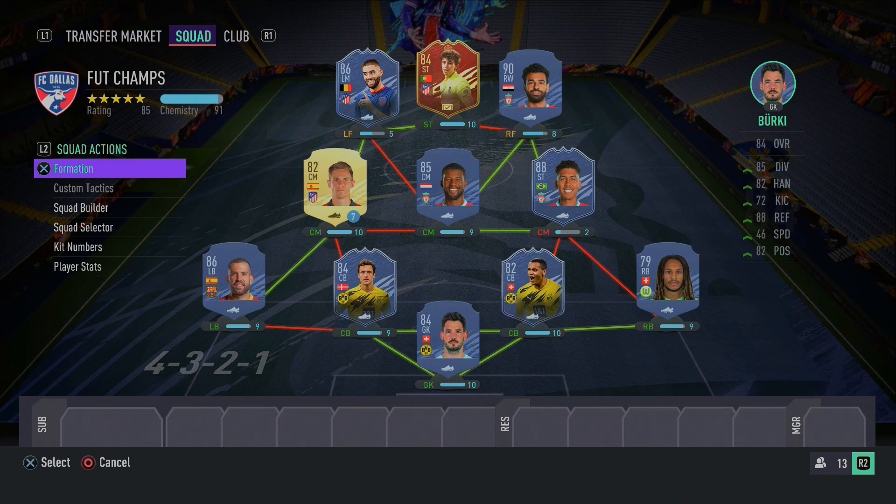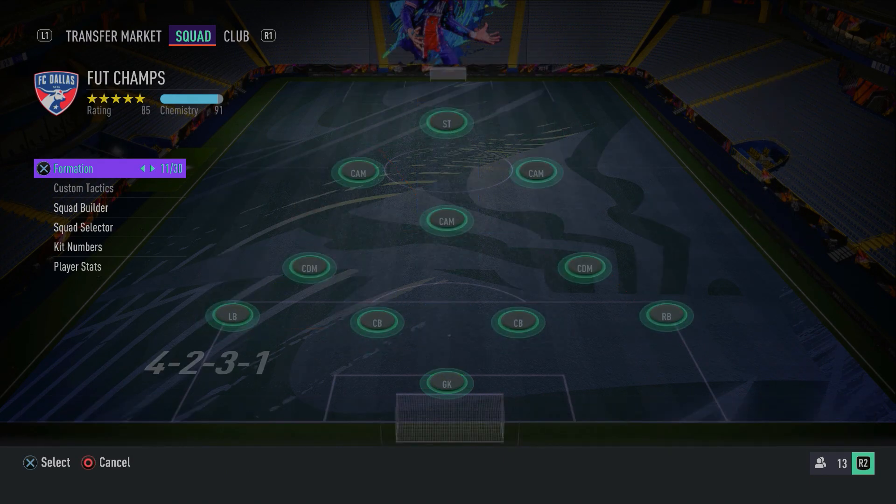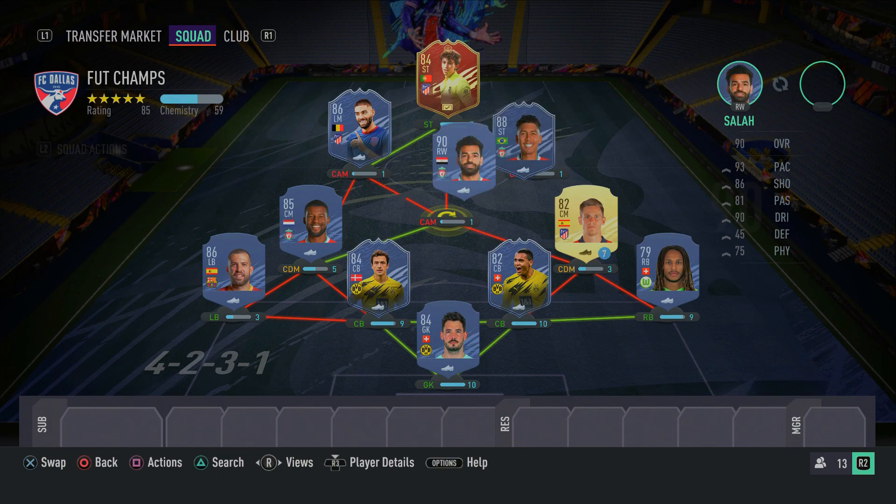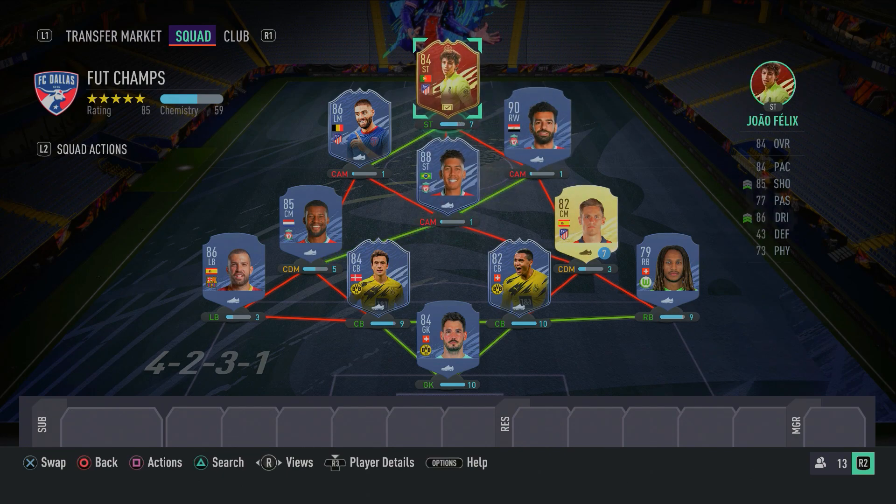I'm going to quickly show you guys what formation to switch to in-game, and that formation is going to be the 4-2-3-1. A very overpowered formation. In this formation: Joao Felix in the striker spot, Mohamed Salah on the right, Carrasco on the left, in-form Firmino in the central CAM spot, and Llorente and Wijnaldum as the two DMs. That is how you want to set up the team in-game. Let me know down in the comments what you guys think of this overpowered 700k team. I hope you guys did enjoy the video — make sure to leave a like, subscribe, and turn on post notifications so you never miss an upload.